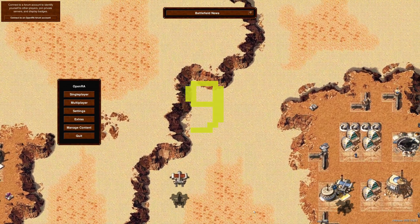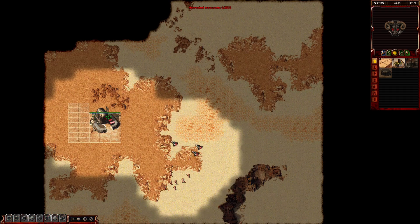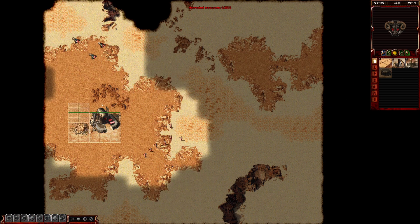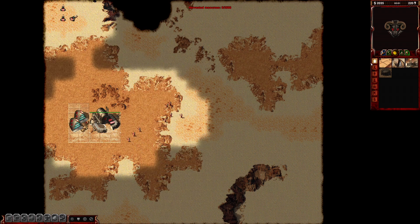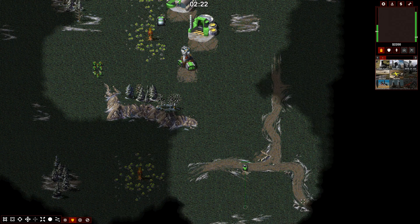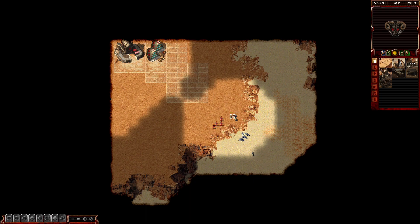Number 9: OpenRA. OpenRA is an engine platform for rebuilding and reimagining classic RTS games. I also did a video about this great project not that long ago. Written in C Sharp and Lua, they've not only rebuilt a multiplayer gaming scene for Tiberian Dawn and Red Alert, but also managed to provide a base from which other great RTS titles are benefiting.